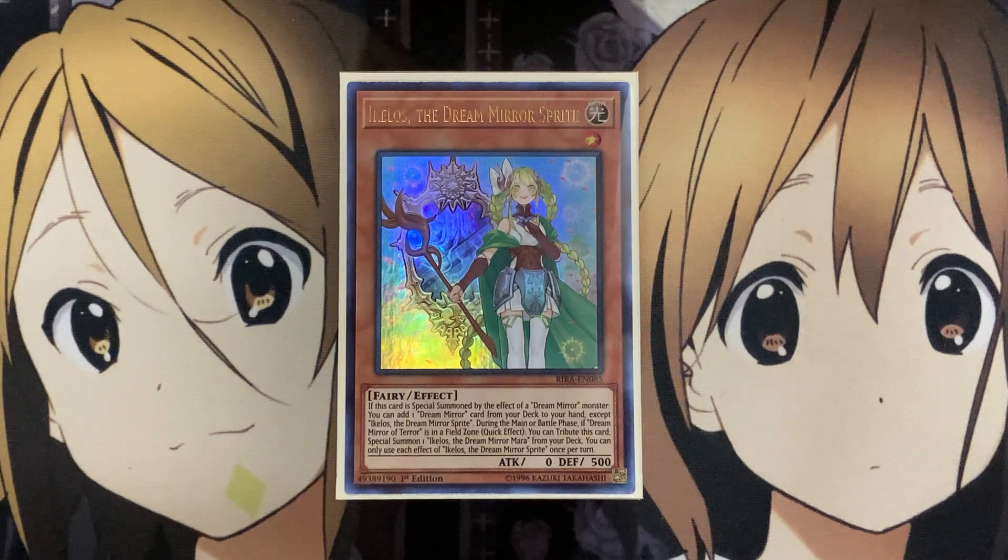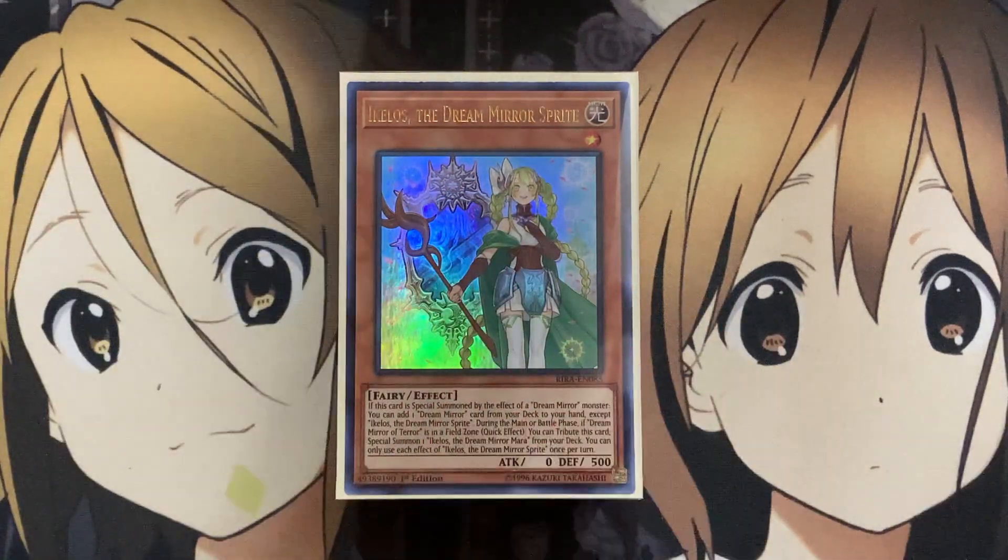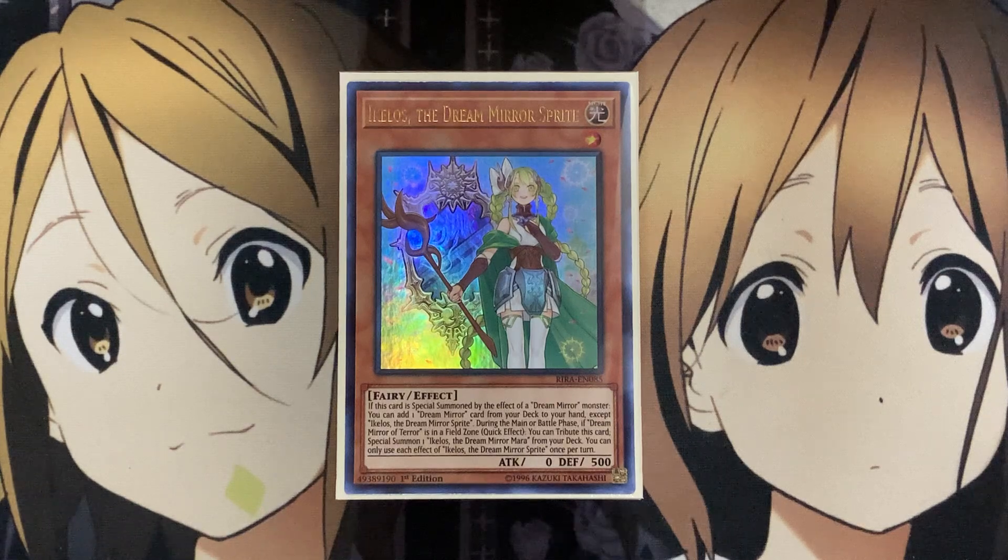It's a really interesting deck that focuses on going back and forth between the light and dark attribute Dream Mirror monsters, focusing on the real world and the Dream Mirror world — two vastly different worlds that focus on different monsters, basically the same monster but their Dream World counterparts. With the new fusion monster, we were given a way to summon out the different fusions we have with the extra deck plays, and then also focusing on all the different spells and traps we have to support this deck.